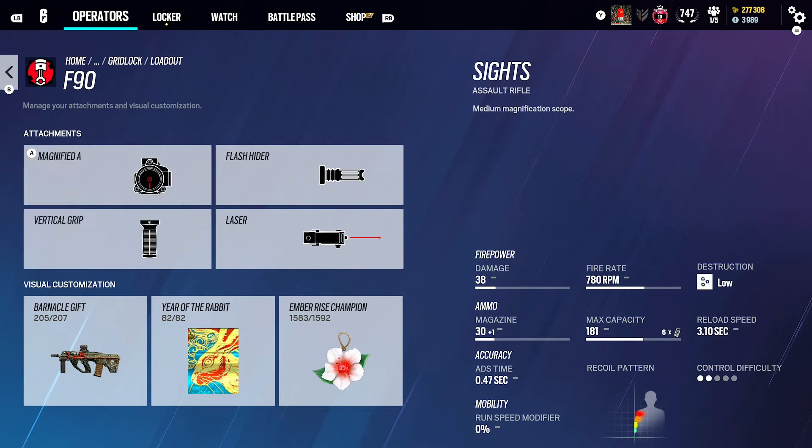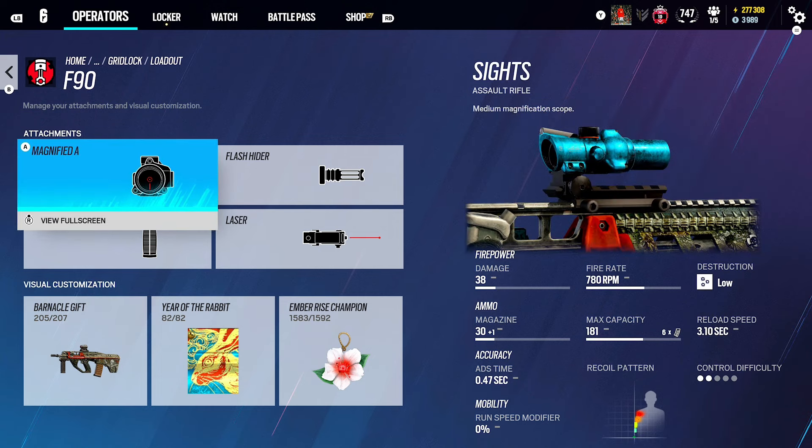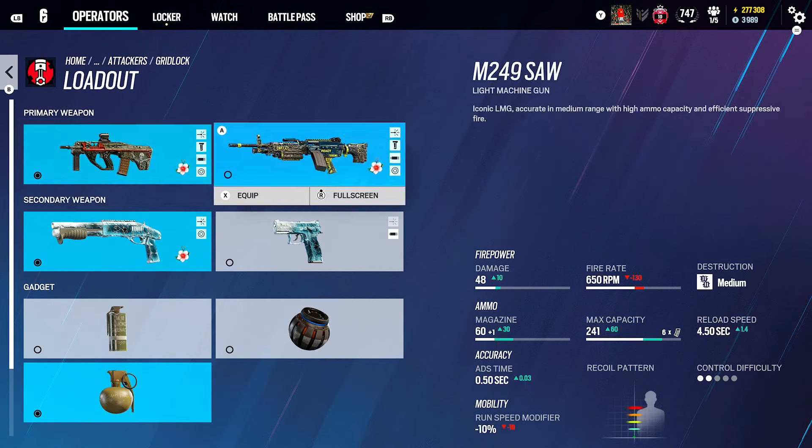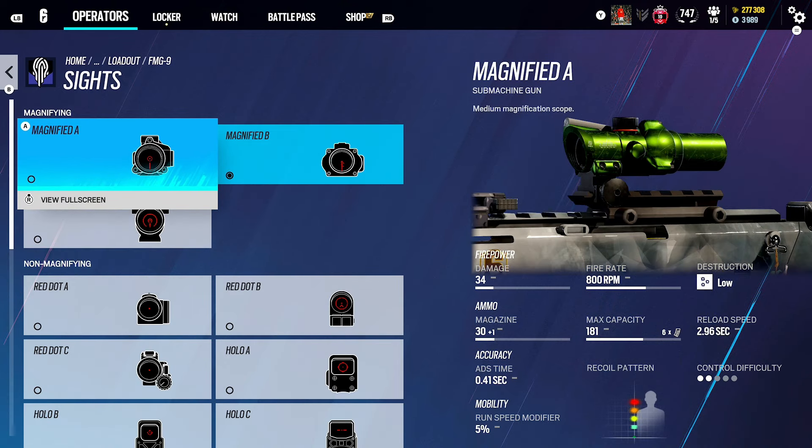Gridlock — I've used this gun recently. This gun's actually unreal; I think it's actually one of the best guns in the game. I use ACOG A, Flash Hider and Vertical Grip. For Nokk, you can use a Suppressor — depends on your playstyle. I think I'm going to switch up to ACOG A because it's a bit easier for closer range gunfights.